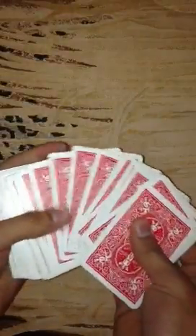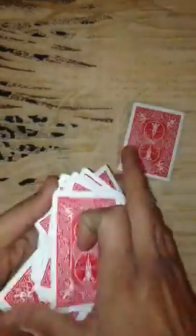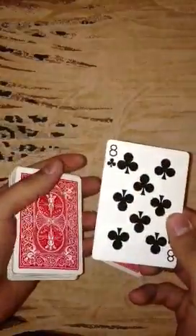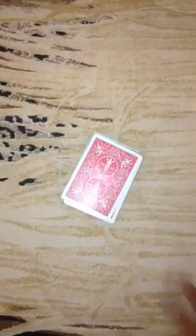Anyways, so you ask them, hey, pick a card. And since I have no one here, I'm just going to pick a card by myself. And it's going to be the eight of clovers. Go ahead and put it in the middle. And that's it, you lose it.